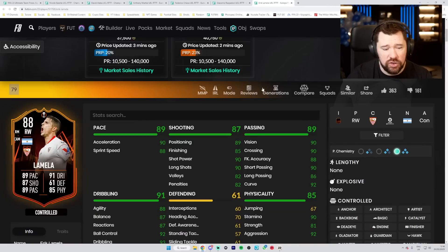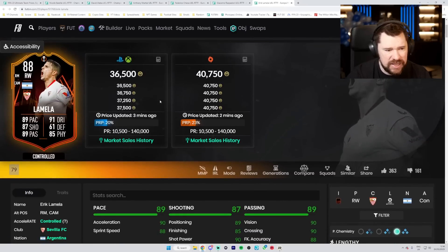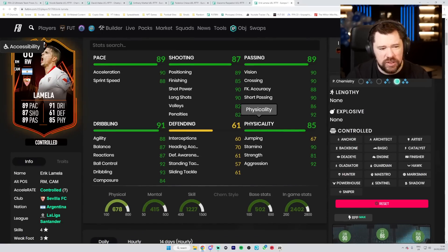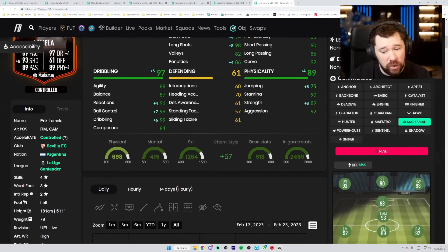Lamella is down at 36k - his price will surely come up as he's an 88 rated card who can also play CAM. He's only four-star/three-star, which is a shame because Lamella really should have five-star skill moves. I don't particularly like the dribbling too much on this card.